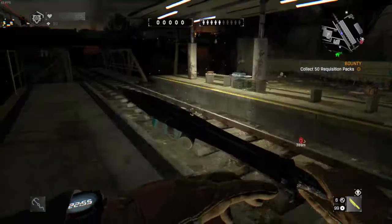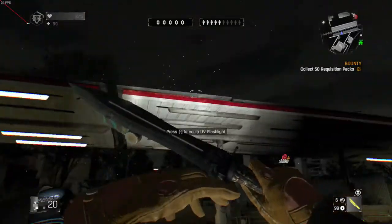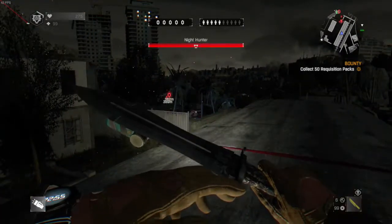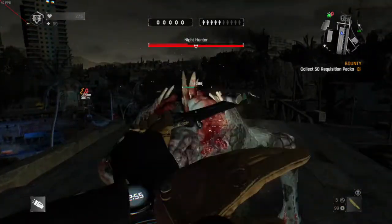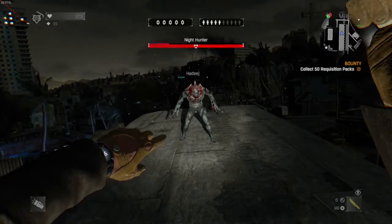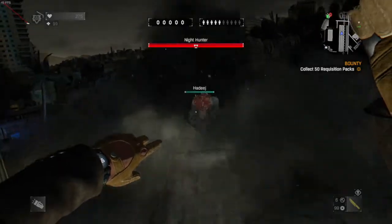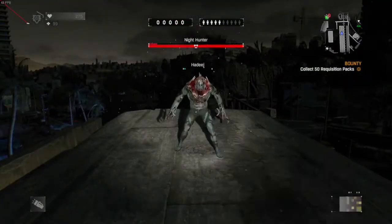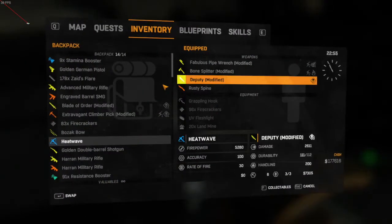Knives only have two purposes: destroying volatile nests really fast, and as a backup death-from-above option. Knives should mainly be used to destroy nests — if pressed against a target and crouching, you'll swing really fast, burning through the health of volatile nests and nightwalkers. This tactic is best when the Night Hunter is dead or not paying attention. The only scenarios to use a knife against the Night Hunter is when he's missed a ground pound or is caught in a confined area and can't escape. Otherwise, use the knife as a tool to destroy volatile nests, not as a weapon.